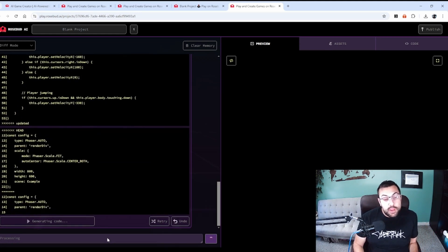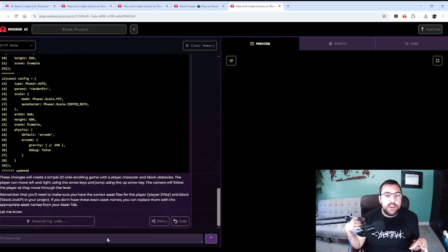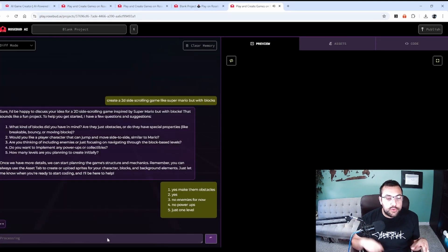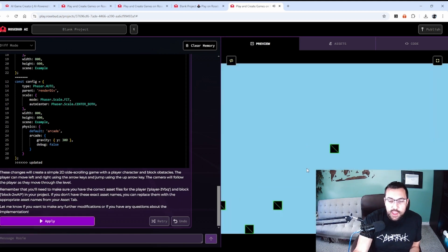What I like about this versus a regular large language model: I can hit apply and then run changes. Here it is — I can move left and right with my arrow keys but I can't jump yet. We have a starting point at least, and you can see we've just created this little block here.